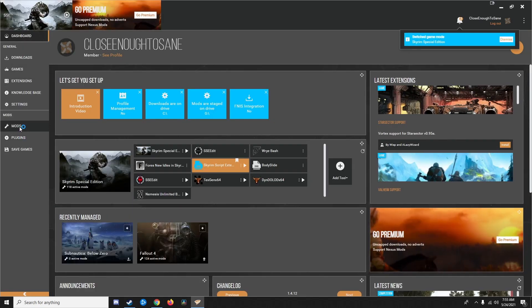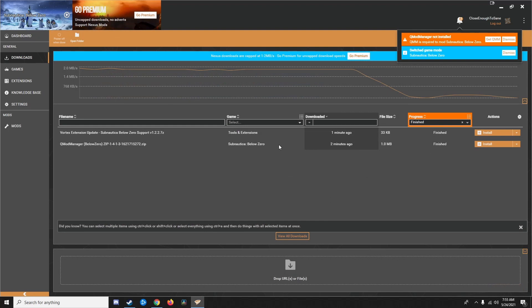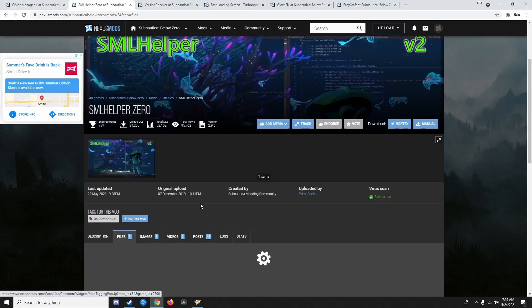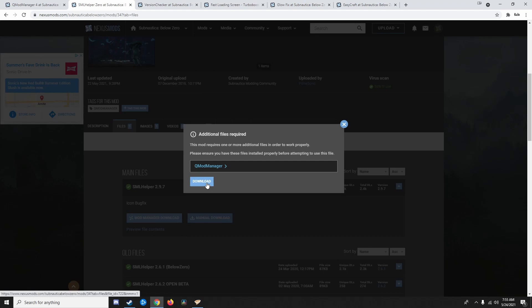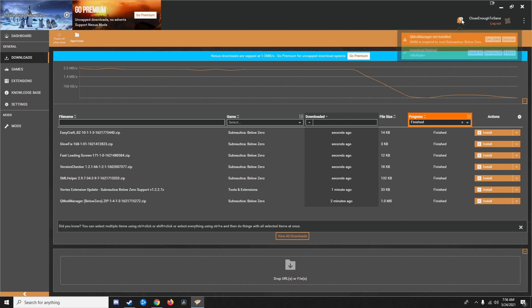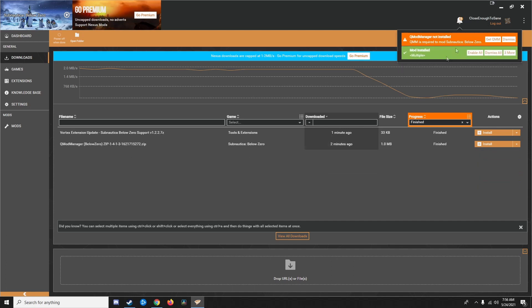If I were to click on another game and activate it, it would show me my mods for that game. But all you have to do is click on Subnautica and it activates the profile — then go to Downloads. It shows that I've downloaded the extension so that it can be managed in QMod Manager. Let's quickly download all of the other mods I was interested in. You can see that I now have seven mods finished — the six I wanted plus the Vortex extension update for this Mod Manager. I can click the install all button when I open the notifications, which is exactly what I'm going to do. Then I'll click enable all since they've been installed.